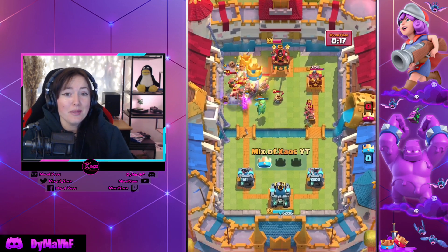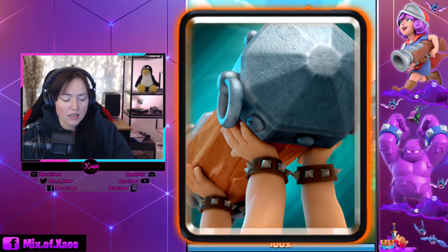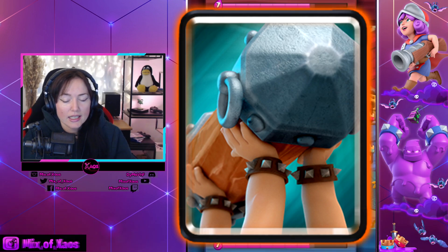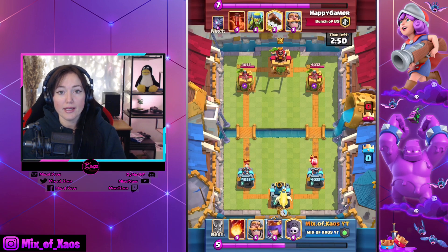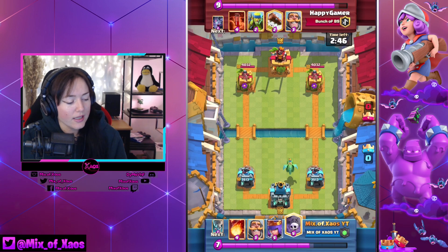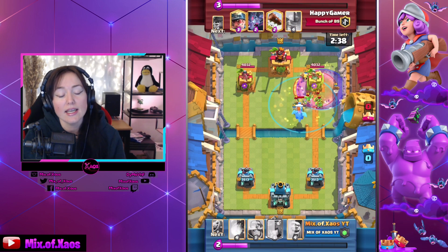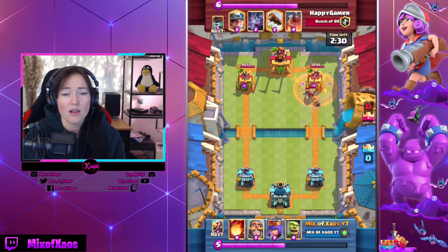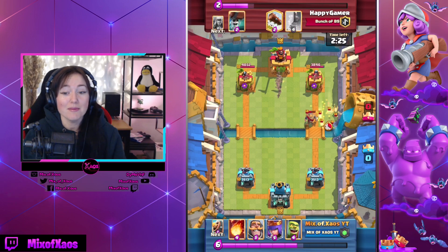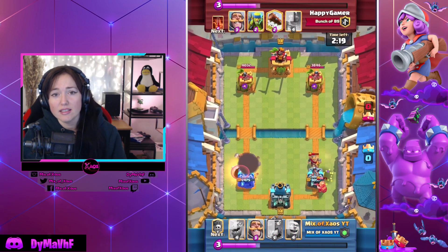The next biggest buff is the Balaram — Balaram got a buff of plus 8% connection damage, which is interesting. They wanted to make Balaram relevant again and open the choices and possibilities for win conditions. What I'm seeing is that if they buff the Balaram, PEKKAs are gonna be strong again. I'm afraid that in the future they might nerf PEKKA because they'll see it everywhere. But I hope that's not gonna be the case. We're gonna see a lot of PEKKA Balarams, PEKKA Ram Rider decks, and PEKKA bridge spam decks — there are a lot of possibilities with PEKKA decks.